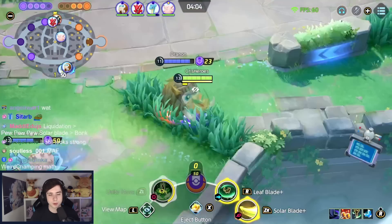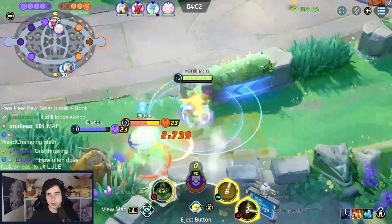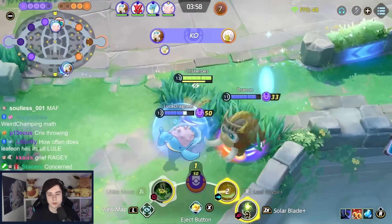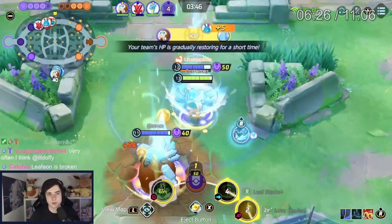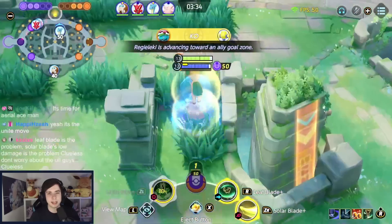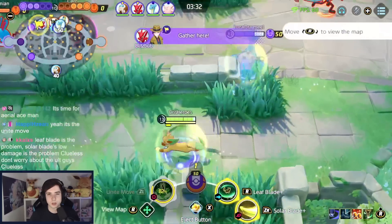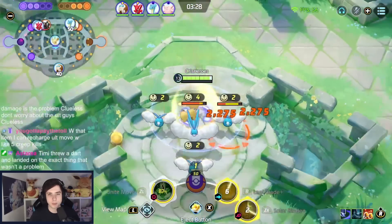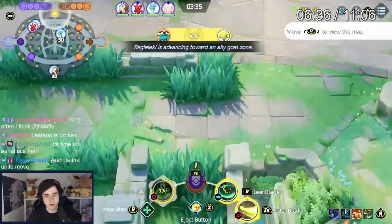Waiting in the bush with the objective spawning soon. This guy face-checks — Solar Blade into Leaf Blade, some basic attacks and it's gone. We head towards Reggie, which we grab very fast. Lapras taxis me towards top path and my Unite is almost back up, so I want to get it charged very fast.